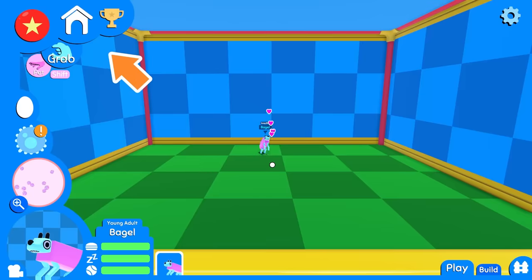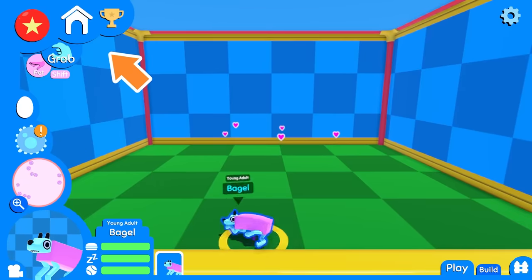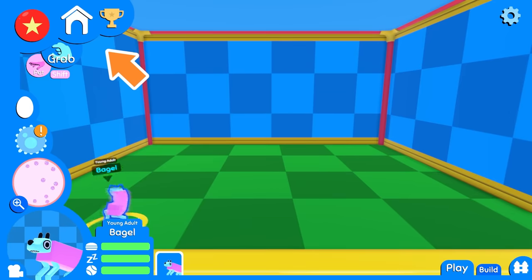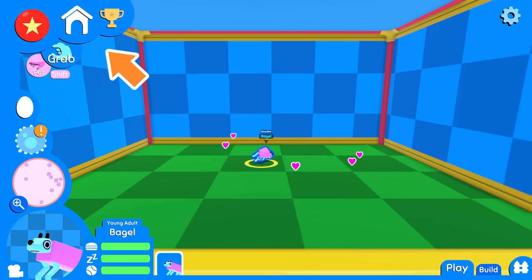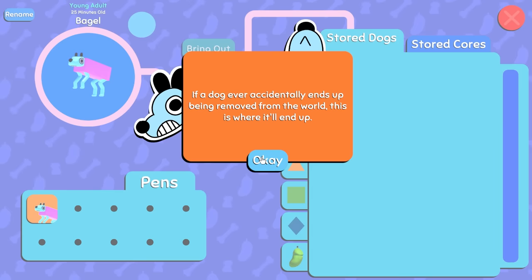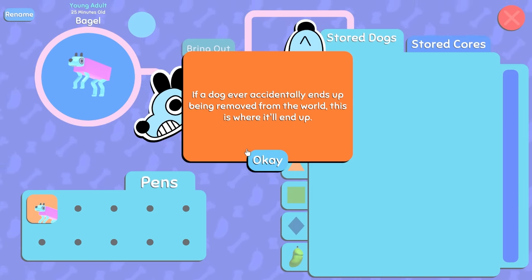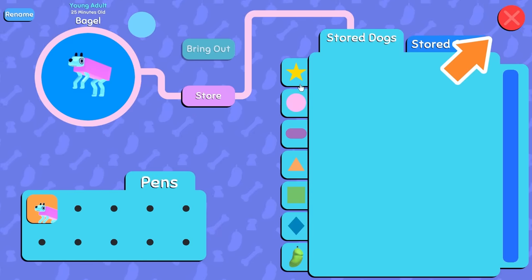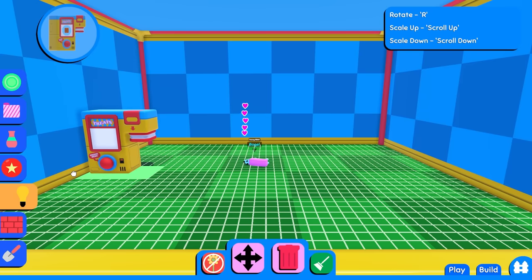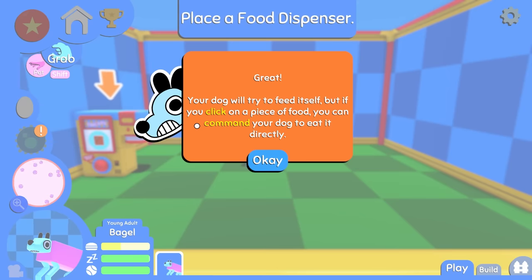Now that you've got a dog, let's learn about the dog storage screen. Look at Bagel — I can drag him around. Bagel's gone for a trip. He seems to be enjoying it. The screen gives you an overview of all the dogs you own, and lets you choose which ones are in the world at any given time. If a dog ever accidentally ends up being removed from the world, this is where it'll end up. That's kind of terrifying, but okay. So there's Bagel. Being born is hungry work. Build a food dispenser — I'll drop it on the wall.